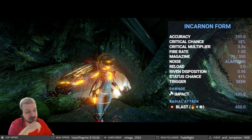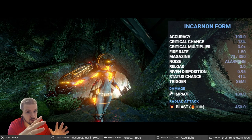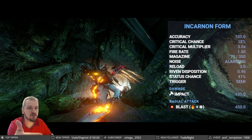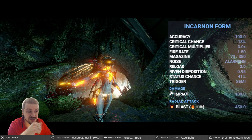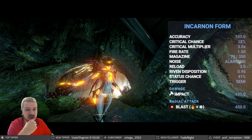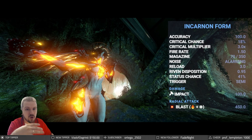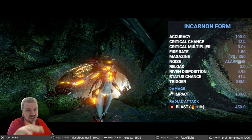That's kind of interesting to me, because the normal Atomos without the Incarnate adapter — without it going full evolution mode — is two seconds on the reload. Normally we don't really reload Incarnate weapons; we just recharge them in the normal form, so I'm interested to see what that three seconds actually means. Riven disposition is going to be 0.95, which is basically a two or three out of five.